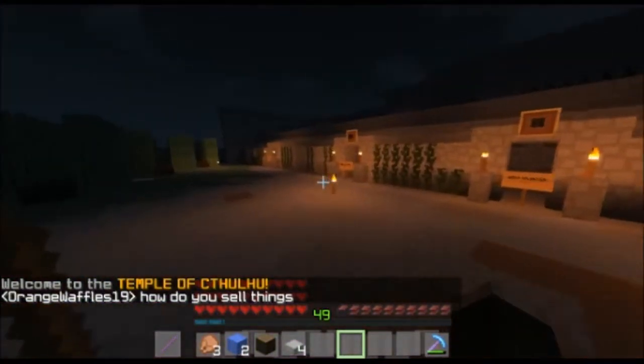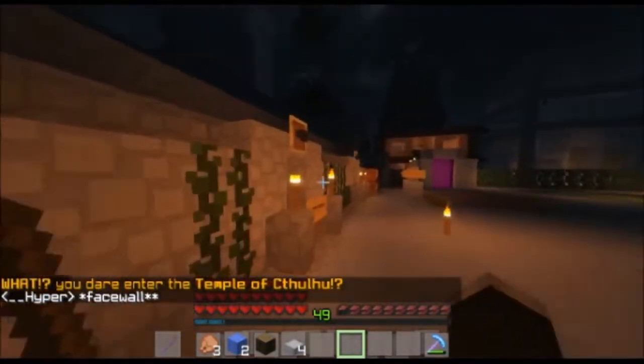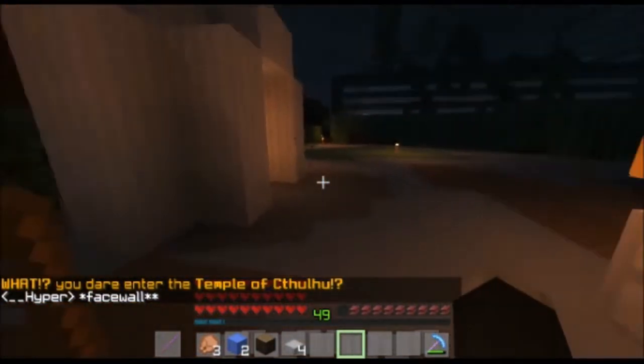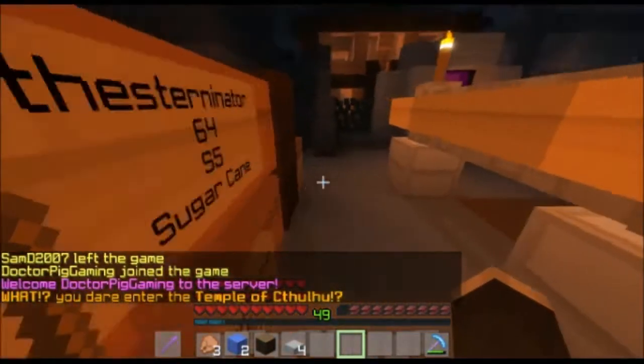Let me do a quick run through of the Cthulhu Maze. As you can see, there are three different entrances with three different doors — three different skulls — entrance, wait to enter. Down here I have a little lever which we can pull to somewhat lock these doors, just to show — ooh, I can't get in. Okay, that's how that works.